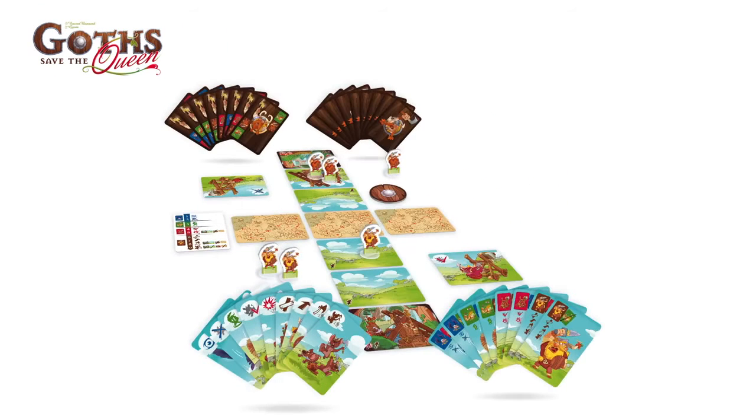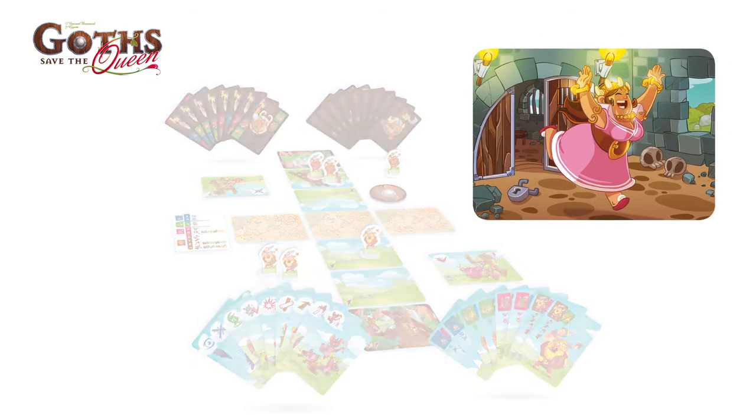In Goths Save the Queen, Ostrogoths and Visigoths went to war again to try to rescue a queen captured by vile brigands. Rescuing the queen hidden in the middle of the table, or destroying the opponent's army, are both ways to win the game.